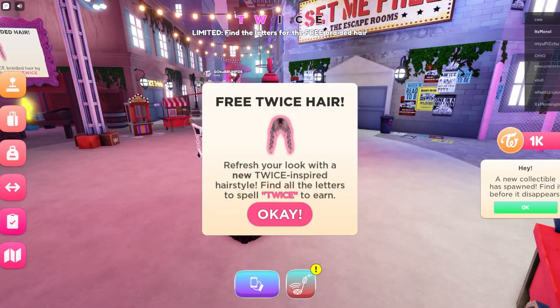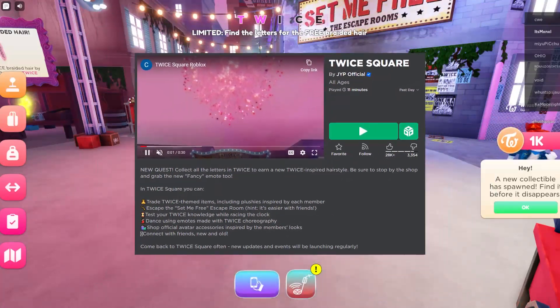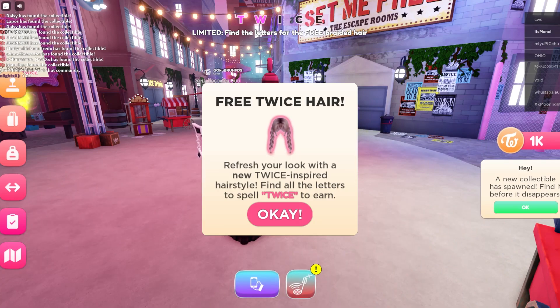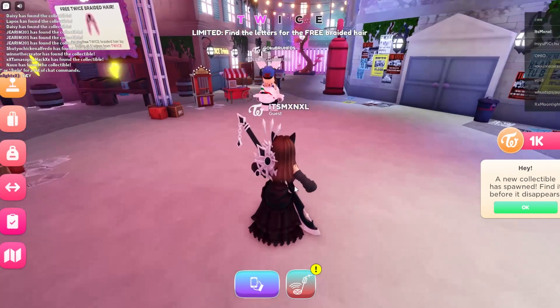Okay, so the first thing you're going to want to do is go to this game called Twice Square. Once you join the game, you're going to have a pop-up that says: Free Twice Hair — Refresh Your Look with a New Twice Inspired Hairstyle — find all the letters to spell TWICE. I have already claimed, so the first letter T is over here, right next to the popcorn store.